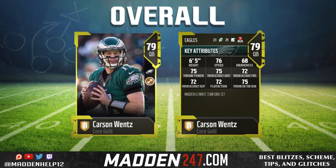The best overall quarterback for budget, who's going for less than 3,000 coins, is Carson Wentz. You see he has decent speed at 76, throw power 75, 75 short, 72 mid, and 72 deep. So he's going to be able to do everything you need for a budget guy, especially going for about 3,000 coins or less.